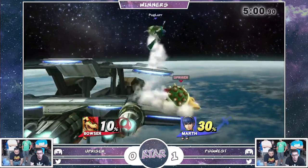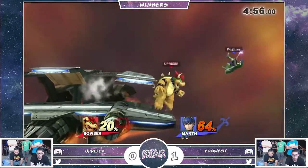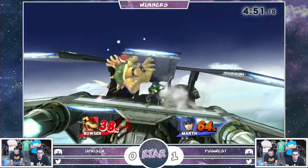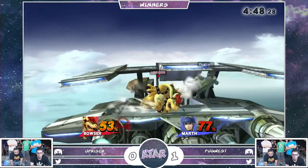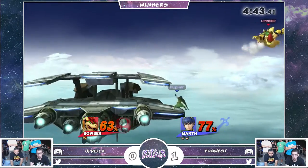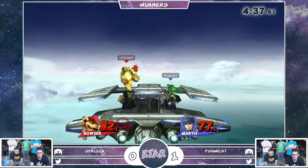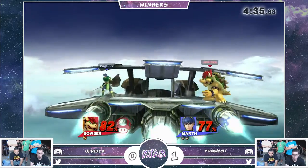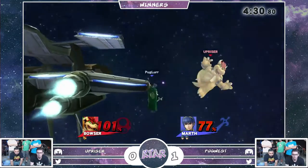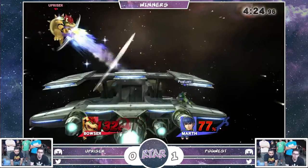Definitely has a read on exactly how Upriser wants to get off the ledge. All the free damage here. Pugwest looking way too comfortable in this match right now. Upriser really hasn't done much to pressure Pugwest, and now he's in an off-stage position yet again — forced to go high, easy punish. Upriser is a little preemptive also, and Pugwest is definitely in a position to punish those every single time. Trying to finish it off with the dare spike. Upriser cannot touch this man.